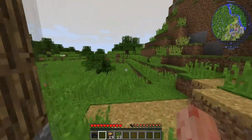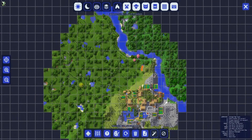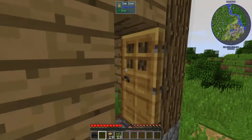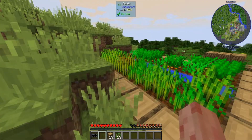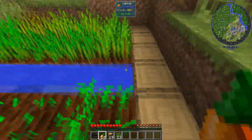I randomly generated this world and was like, hey, there's a village here — that's all I know about this world. Could be awful, but we got villagers at least, which means we can build a market, which should be helpful for early game. We also have food.